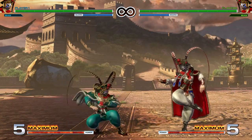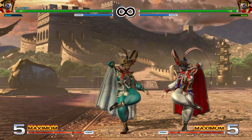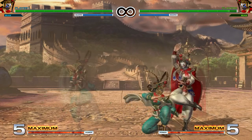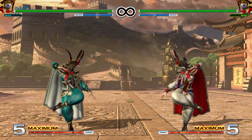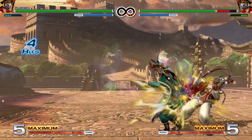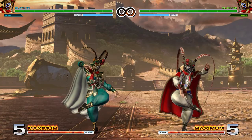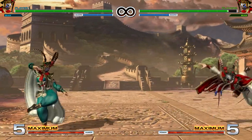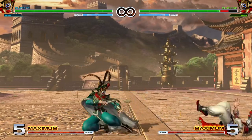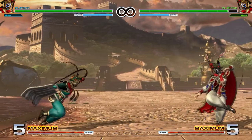Crouching Heavy Punch is a very slow mid — can be blocked both crouching or standing, she moves forward a little bit, it's a bit negative on block and does push back a lot, but you probably won't be using it since it's so slow. It is super and special cancelable. Crouching Heavy Kick is her sweep — can only be blocked low, goes really far, and it's a little bit negative on block but not really punishable because of the great range. You can super and special cancel it to try to make it safer.